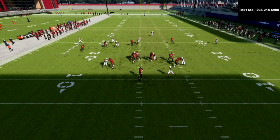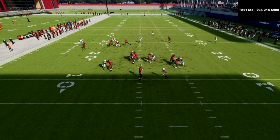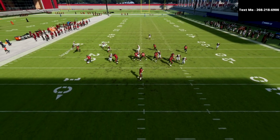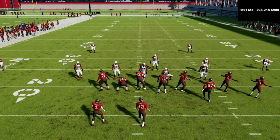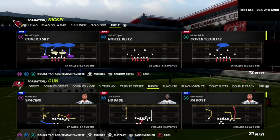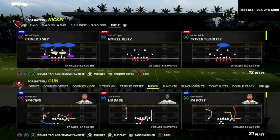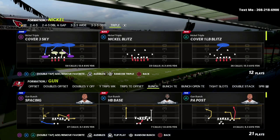What I'm about to show you and teach you is one of the concepts that I absolutely love for beating the gun bunch meta, or the blocking scheme out of the gun bunch. As you can see, we're able to get really clean five-man pressure even with the tight end blocking. What's going on guys, my name is Cody. If this is your first time visiting my channel, be sure to subscribe — we upload videos like this every single day. Today we're talking about my favorite defense in Madden 22: the nickel triple formation. By far my favorite blitzing defense — I would not want to blitz out of any other formation.